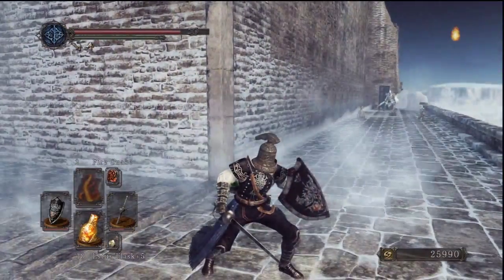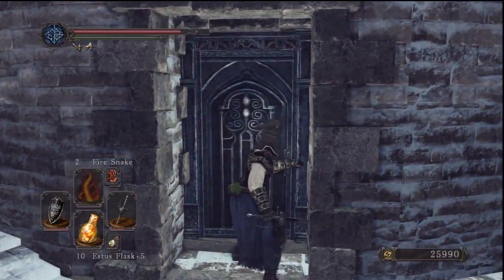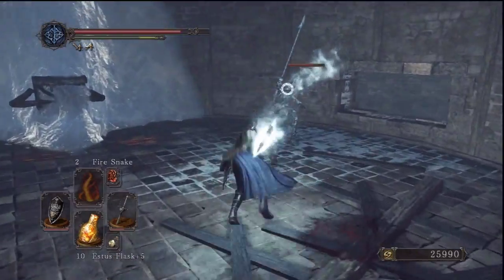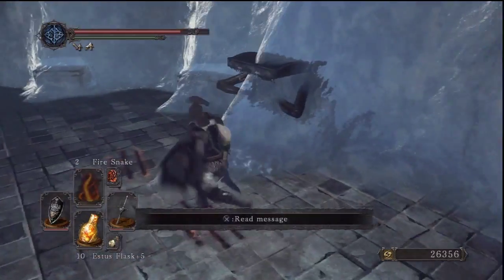To our left here there is a door at the end of this path, but we can't open it yet. We also can't do anything in here at this point in time, except kill that guy — which we don't need to do, honestly.